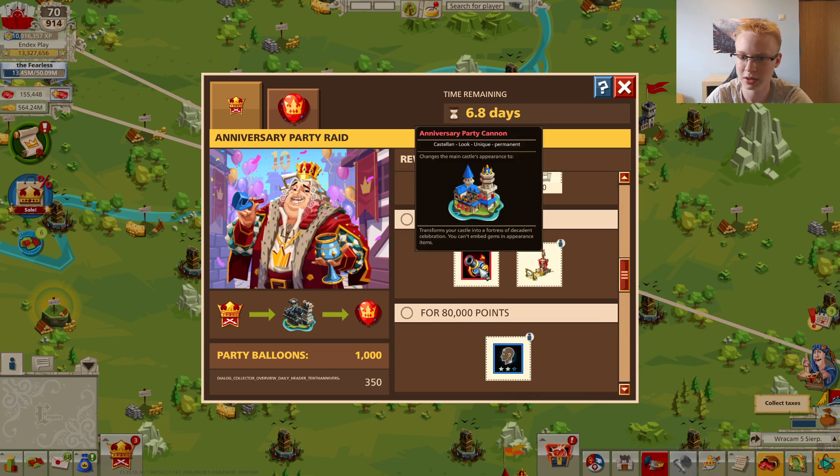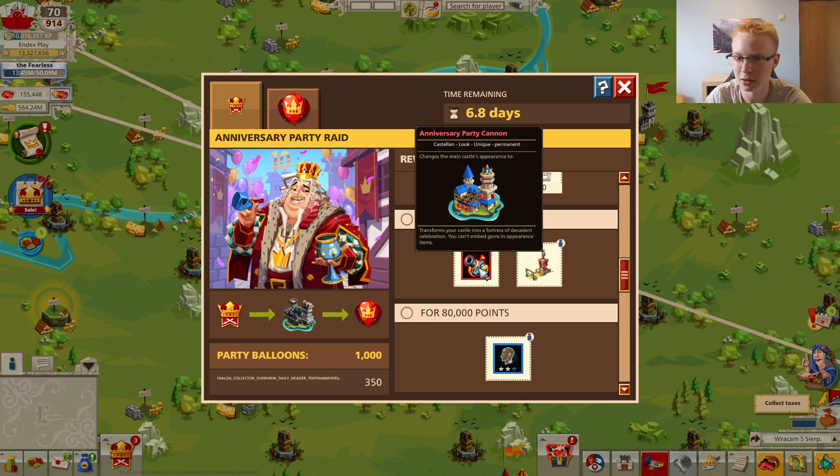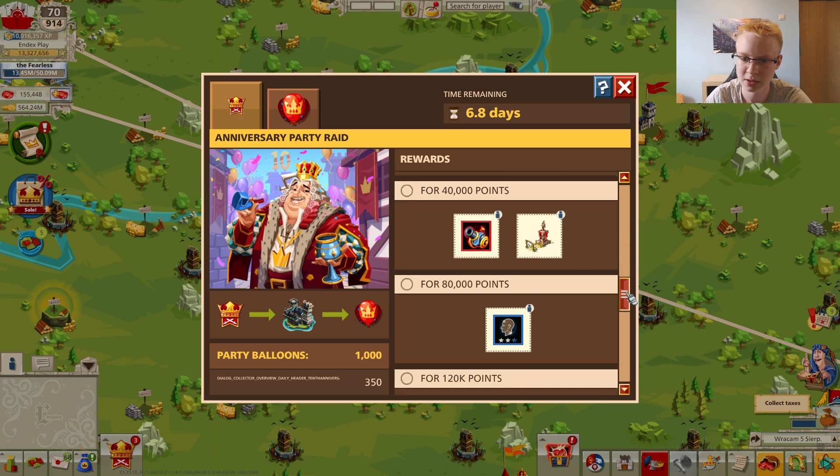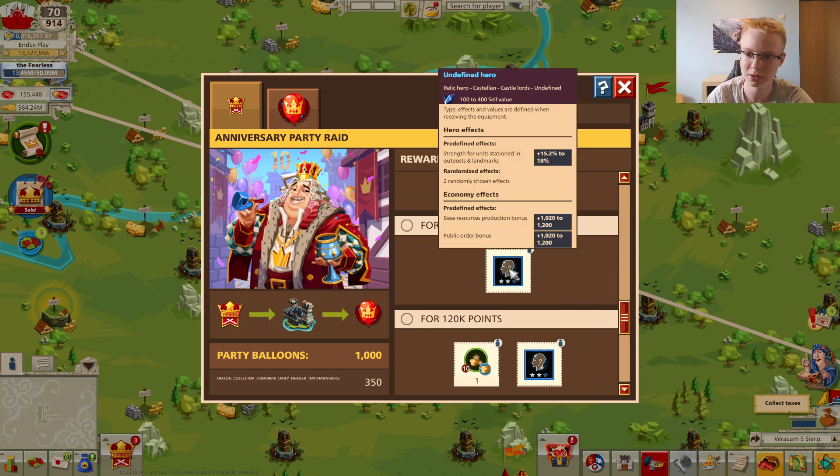For 20,000 points you get a permanent commander appearance item — though you can't embed any gems into it — plus some tickets. For 40,000 you get a beautiful castellan look and a decoration giving 2,250 public order. For 80,000 points you can get a castellan relic hero with bonuses to base resource production, public order, and strength for units stationed in outposts and landmarks. This is useful for outposts; it's not the best for me since I recruit mid units in parks, but for newer and less advanced players it's going to be very, very strong.